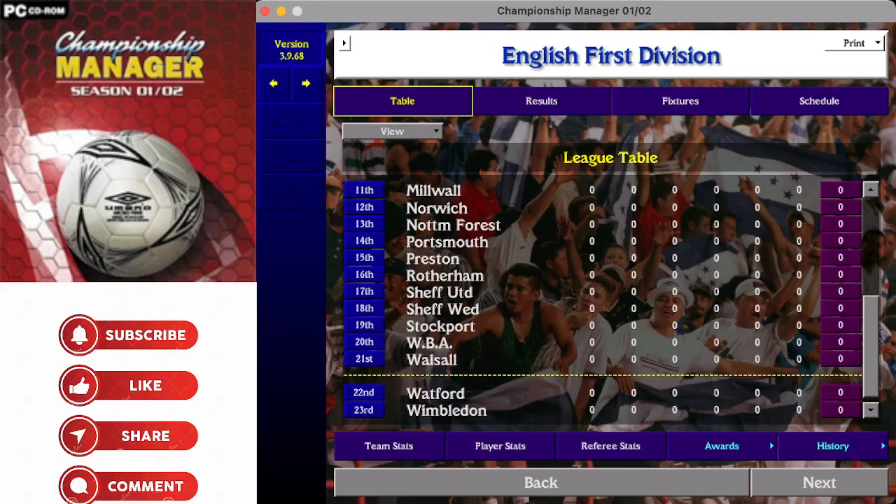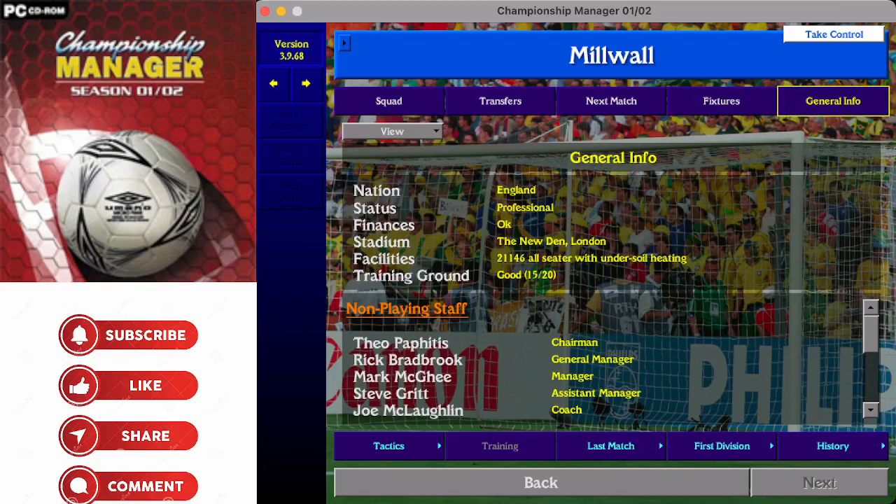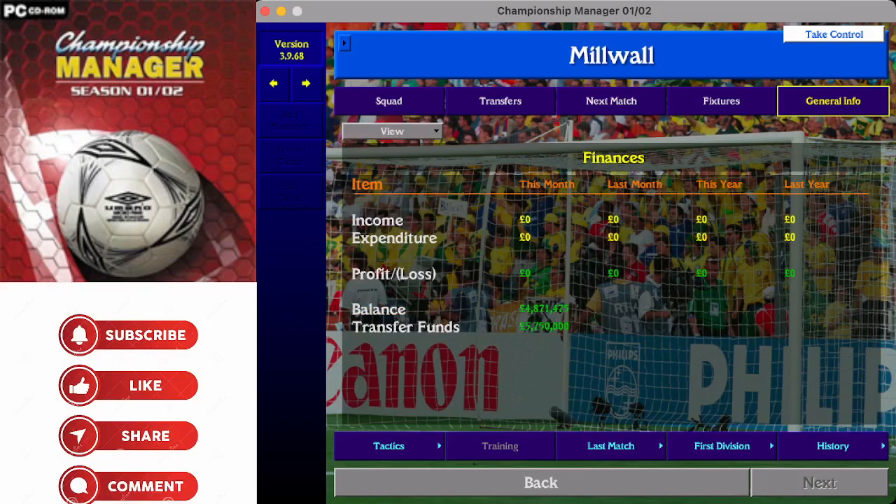Millwall - London club playing at The New Den in the southeast of London, 21,146. Training ground listed as good - 15 out of 20. Theo Paphitis is in charge of the club - you'll probably know him from early series of Dragons' Den in the UK. Mark McGhee is the manager and Steve Gritt, very well known in the southeast London footballing world, is the assistant manager. 4.87 million pounds in the bank and transfer funds of five million seven hundred and fifty thousand pounds.